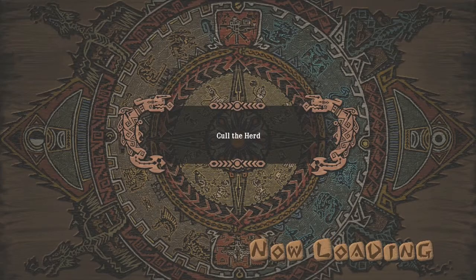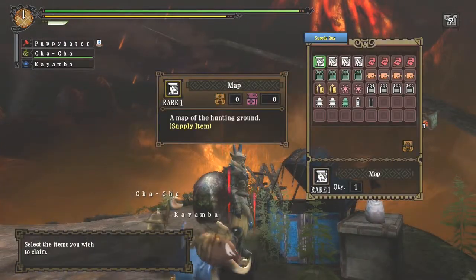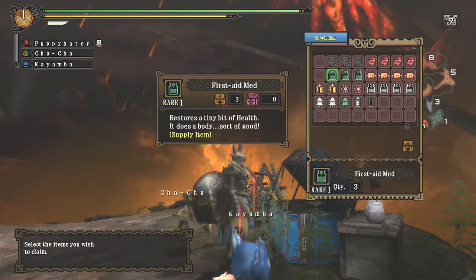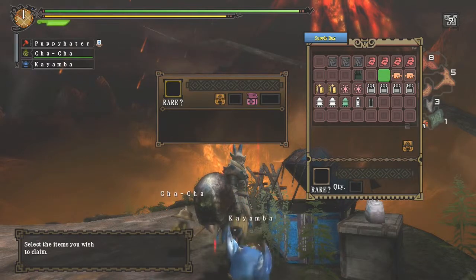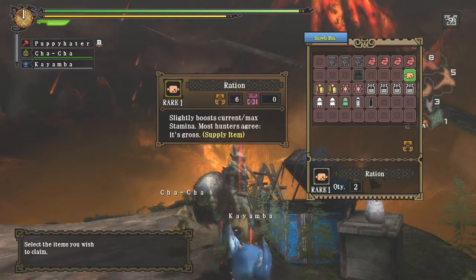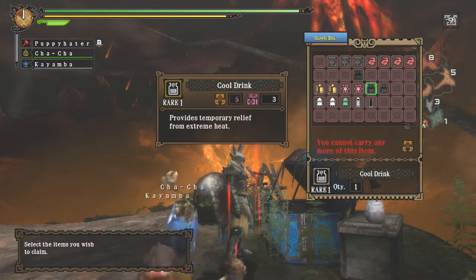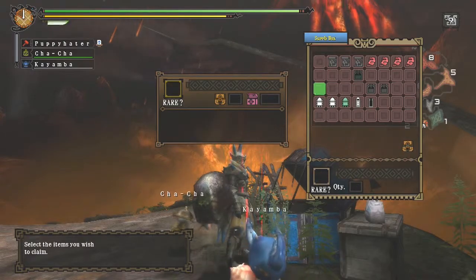If you've played Monster Hunter 3 or this for a while, I think you'd know just how annoying the Monoplos can be. You could be right in the middle of bashing a monster's head in or cutting them, and then one of those things can just disrupt your battle strategy. It can be really irritating. So Capcom clearly knew how irritating they can be, so they decided to make a quest basically saying you can kill them. I say good on them, thanks.